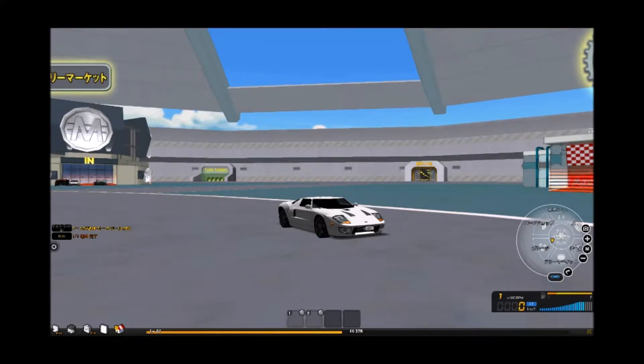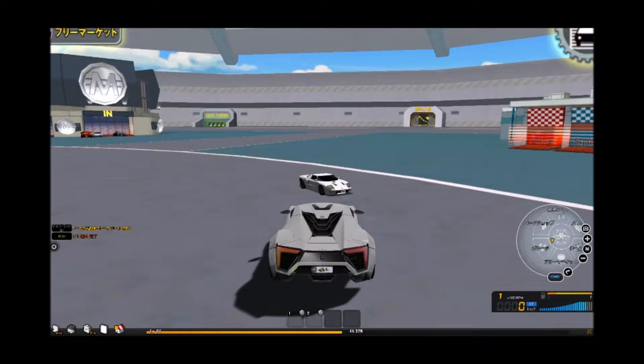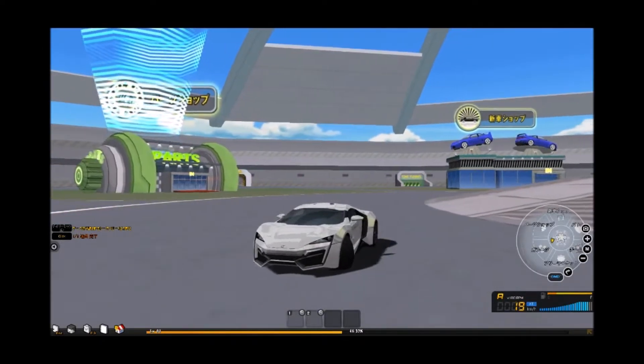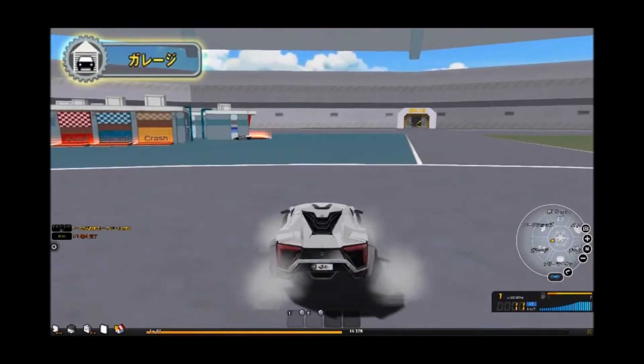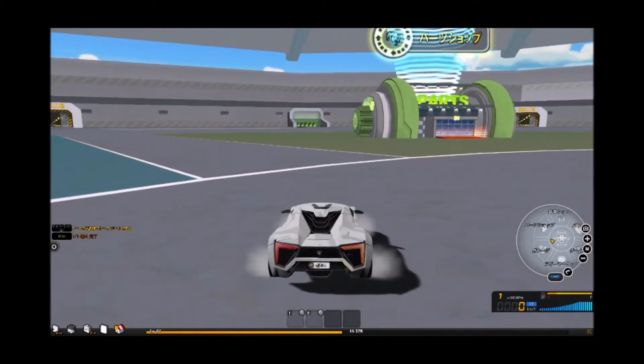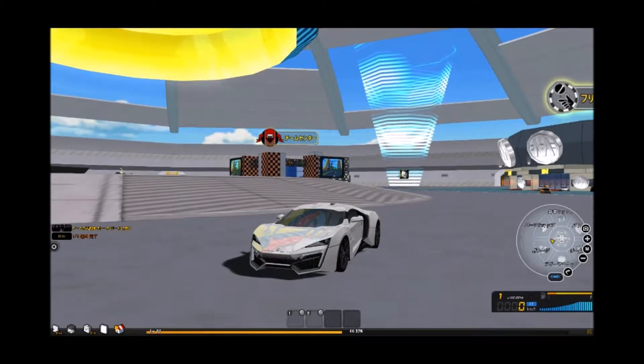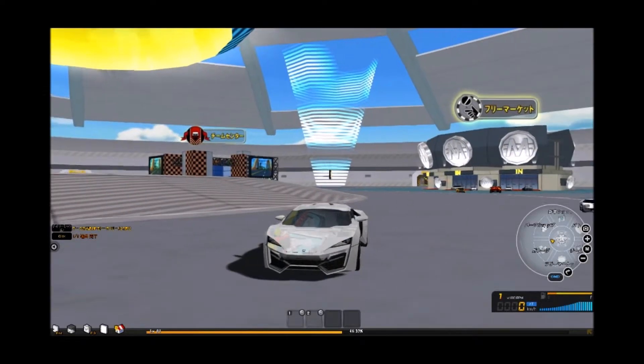We're going to take a look at Winter. Nah, just kidding — we're going to be looking at the Hyken today. Hyken is a car that you should all be very familiar with, because this car was the last car that was added to the Games Campus version of Drift City before it was shut down.